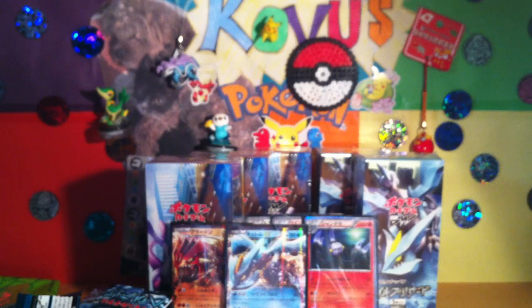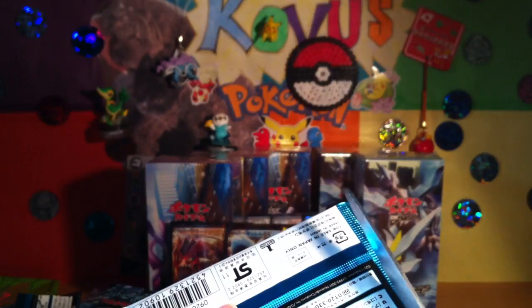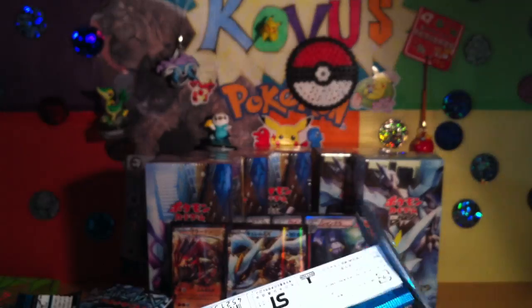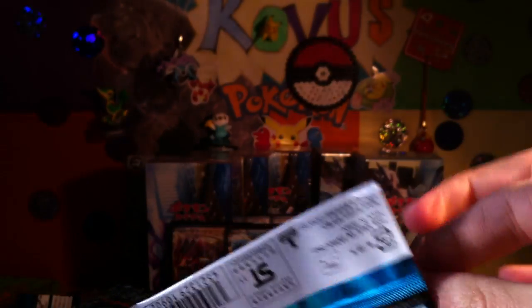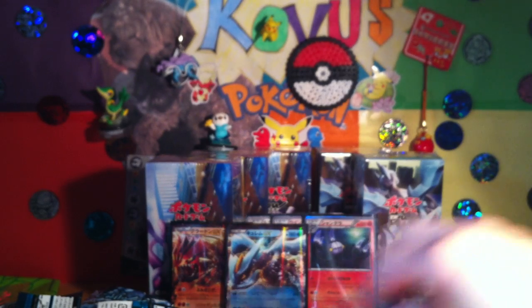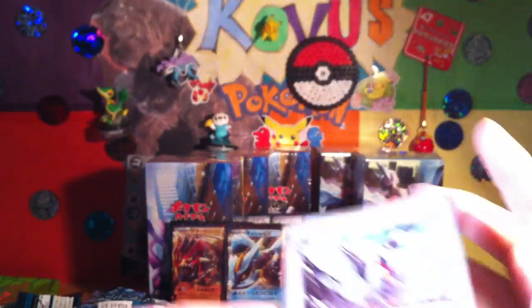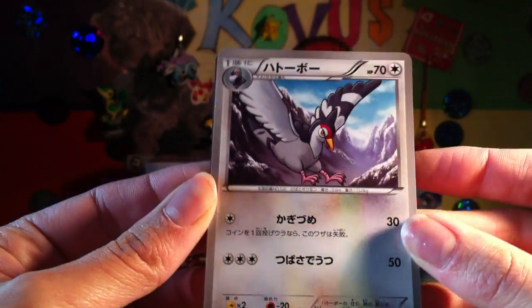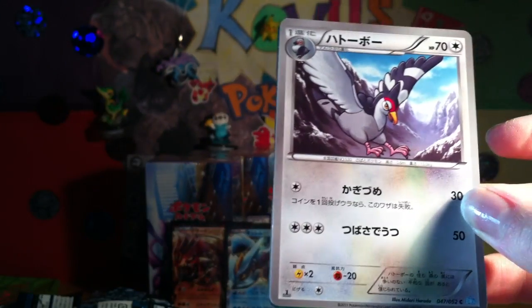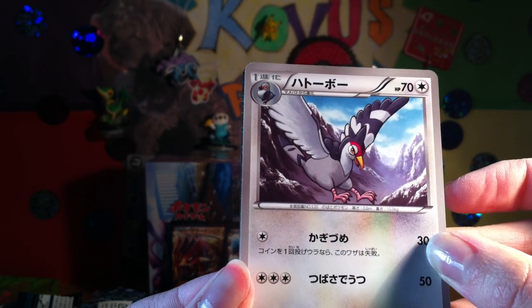I find it interesting how the Japanese have changed the layout of their packs almost completely. I mean, they don't have non-holo rares anymore. They just have holographics which are rares, and then non-rare cards and secret rares or super rares. And they don't have stars and circles anymore — they have letters: R, U, C, and SR I think.